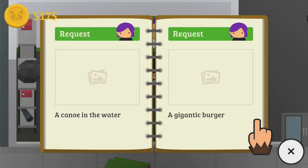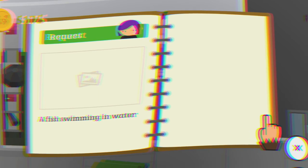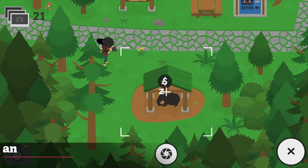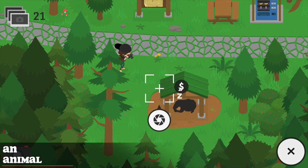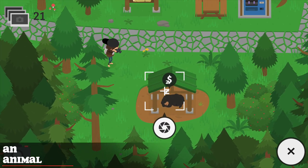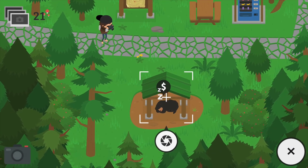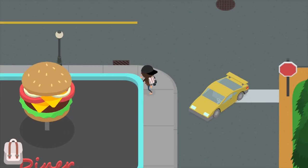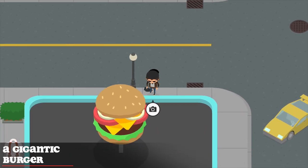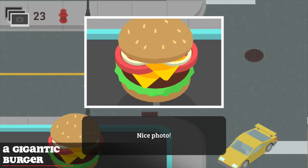For Level 2, you will need to take a photo of an animal, a canoe in the water, a gigantic burger, and a fish swimming in the water. To take a photo of an animal, either look around for a random animal or fast travel back home — this is where the bear sleeps every time. Next, make your way into town and go straight to the diner — there will be a large burger hanging on top of it, so take a picture of that.